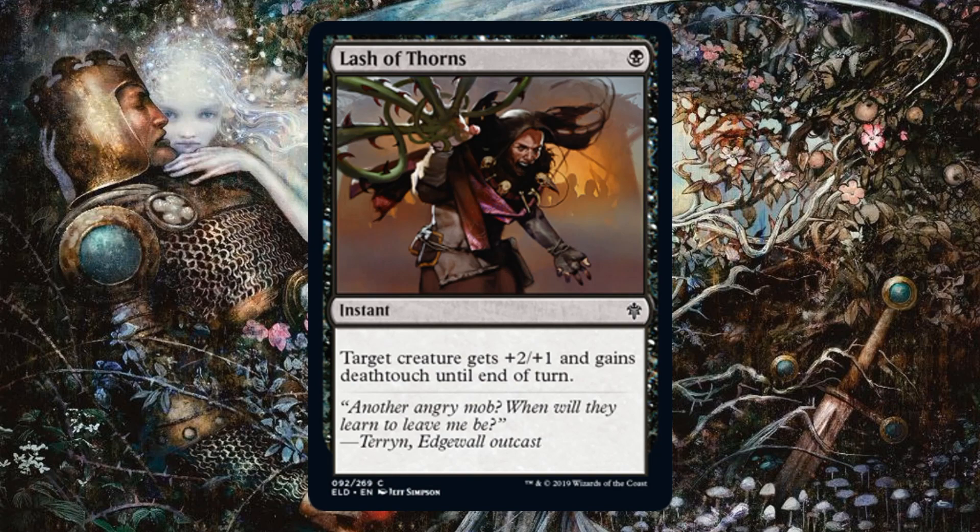Lash of Thorns is actually a pretty good limited combat trick because it's so cheap. Target creature gets +2/+1 and gains deathtouch until end of turn. It's a pump spell if you're just trying to push a little extra damage, and gives deathtouch so a smaller creature can take out something larger — and this only costs one. I'll play one or two of these and be pretty happy with it. Remember, especially with knights, some of them have first strike, and you also have trample creatures. There's a lot of value to be had with this card.